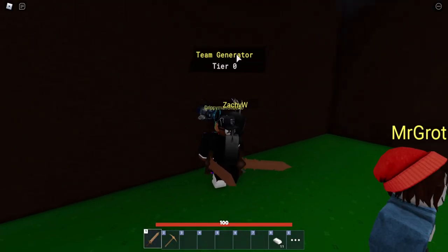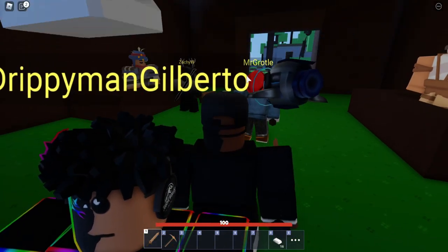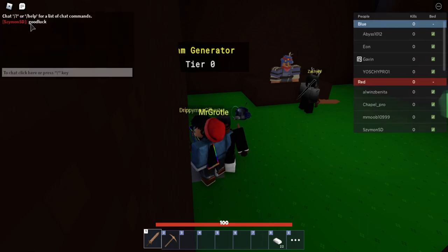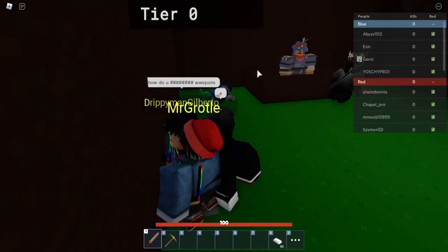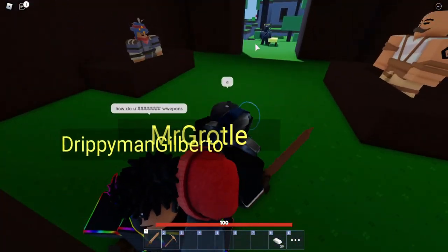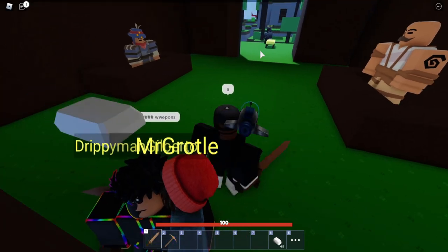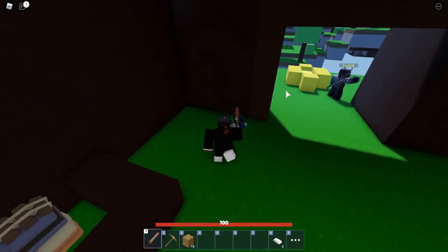You have a generator where you get your iron from, and you can use it alongside your teammates, which you can chat with. I'm on team yellow — there's team yellow, team green, team red, and team blue. The fastest thing you should do is place blocks around your bed, because people can easily rush you and then you've already lost your bed.